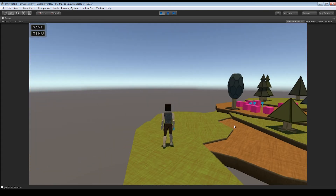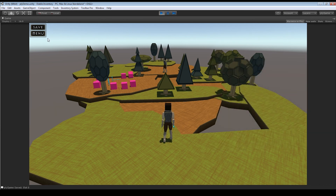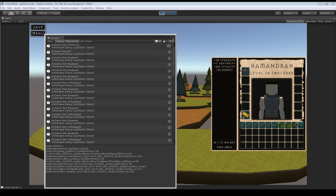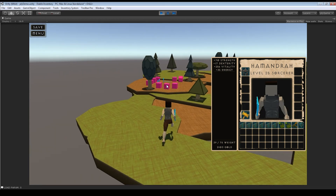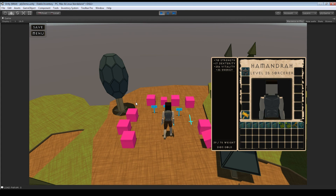To demo saving: we have all our items, we save, go back to the main menu, click Load Game, come back to the world at our start position. All items, weight, gold, attributes, level, and name are intact. Zero errors — all console messages can be disabled. No data loss at all. The system is persistent through all scenes.